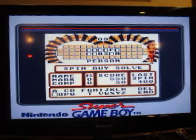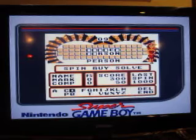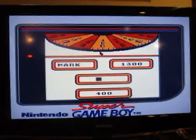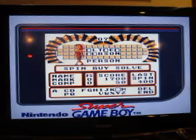I'd like to buy a vowel. There's a thousand — is there a T? Yes, there is a T. $400, is there an L? Yep. I'd like to buy an A. Yeah, there's two A's.